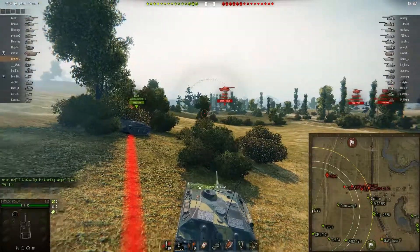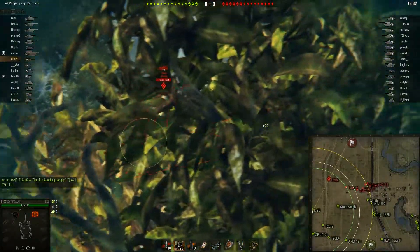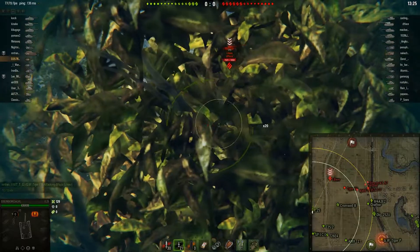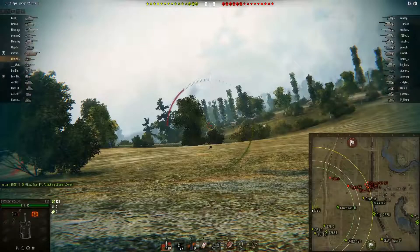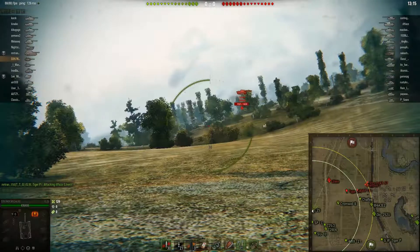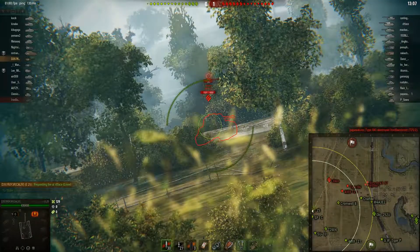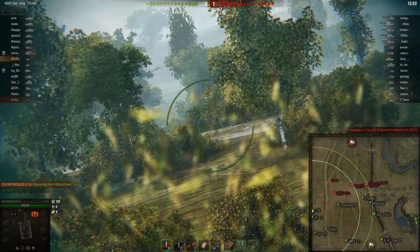I just spotted the Lorraine there, so I back up a bit till the bush goes solid. I'm shooting through a solid bush anyway. It's a Lorraine — load the gold, and then repetitively shoot the gold into the dirt. Anyway, got one penning shot in there. Reload the AP so that if I'm taking a snapshot somewhere it's not with gold. Not even worth shooting, so just sit here and spot him every time he pushes up.